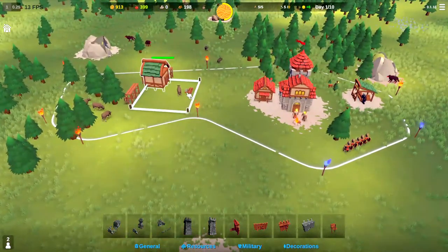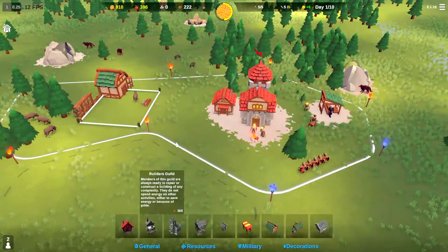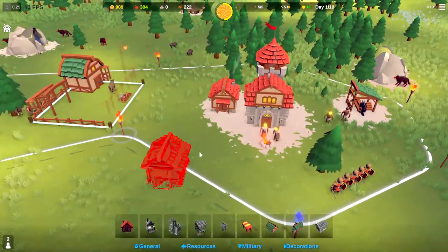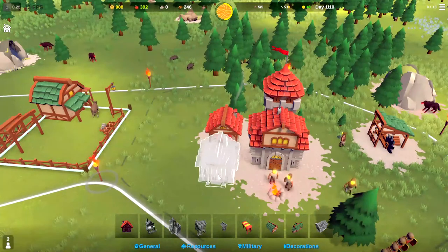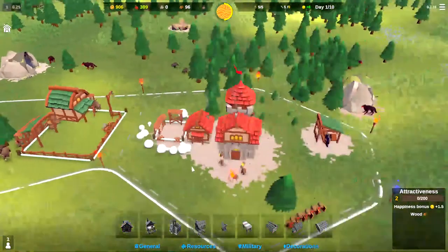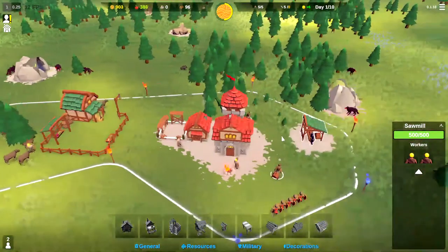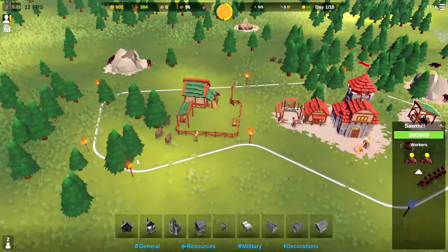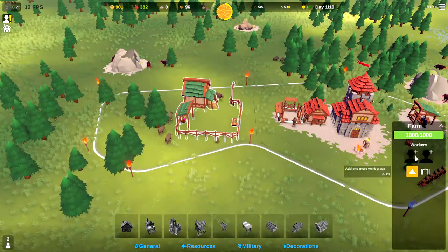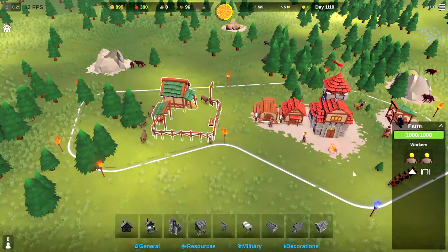We'll get this farm built and then we'll have a solid source of food. We're probably going to need another house built here soon, so let's plop that down right here as well. Our lumberjacks will work in both these tiles and go to whatever trees they need — they'll walk over here to get the trees as needed.